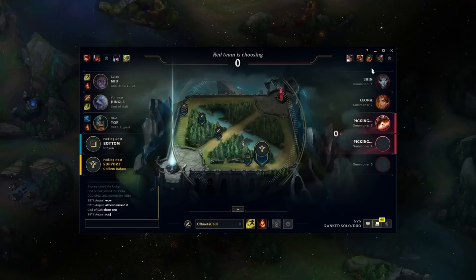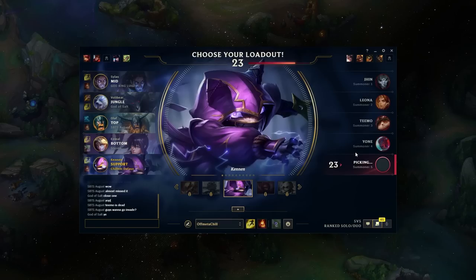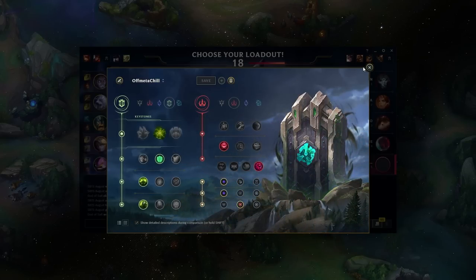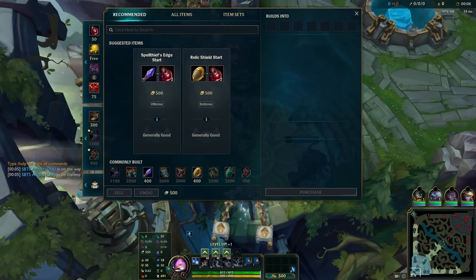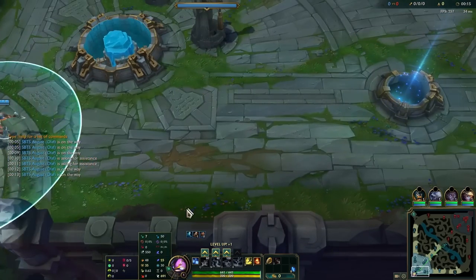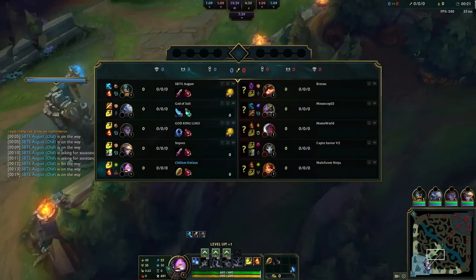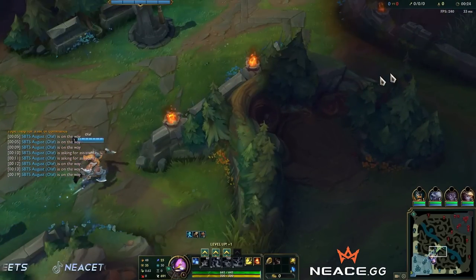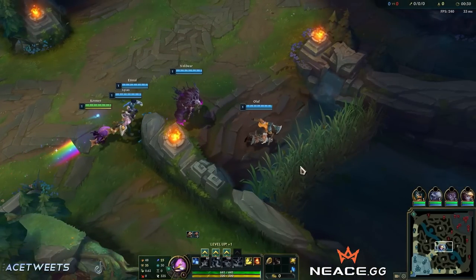Thinking about whether I'll survive the all-in fight. Decided on ignite. We are playing Kennen support. Going relic shield into a Leona lane. Runes: Aftershock, Font of Life, Conditioning, Overgrowth, Ultimate Hunter, and Zombie Ward. Build plan: Even Shroud, Rylai's, Cosmic Drive, Dead Man's, Force of Nature.